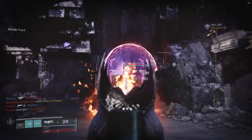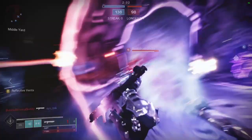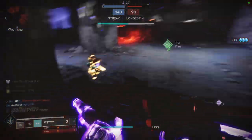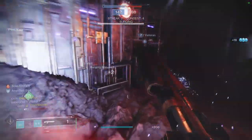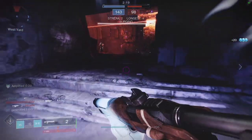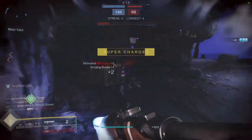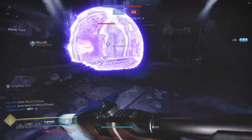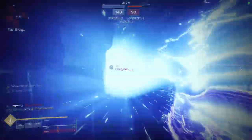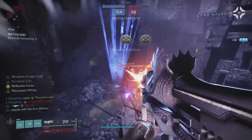I'd probably swap a few pieces from the solar set into the arc set because I think that one looks way cooler overall. Let me know what you guys think. This one doesn't have an ornament unfortunately — I'm hoping it gets one because I'm getting tired of working around the rock design. The next video is going to be the Secant Filaments for Warlocks, and I'm pretty excited for that one because the ornament is super cool. Again, if you want to see your own exotic featured, let me know in the comments. Be safe and I'll see you later.